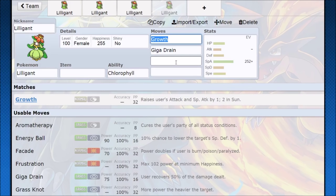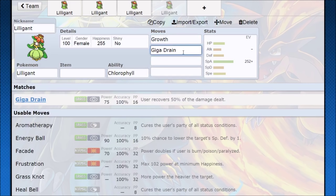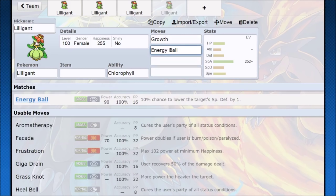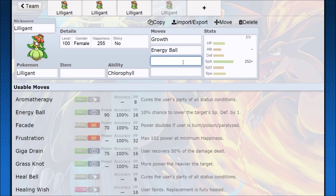In double battles, Lilligant can do some cool things. A Pokemon with Drought or setting up Sunny Day means we have Growth. Now Growth does something really cool in Sunlight — normally it raises Attack and Special Attack by 1, but in Sunlight it raises it by 2. Also with Chlorophyll it's doubling the Pokemon's speed, so we don't really have to worry about doing Quiver Dance. We Growth, we're doubling Special Attack, we're doubling our speed in the Sun, and then we can have Giga Drain and maybe Energy Ball depending on what you want.